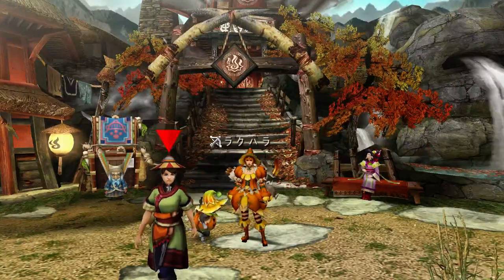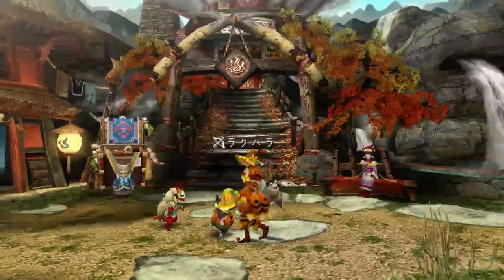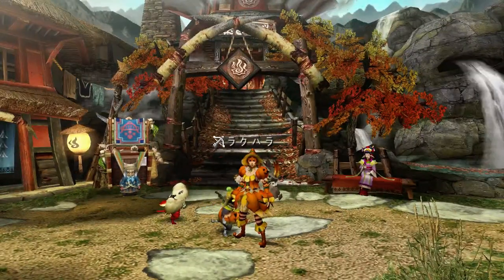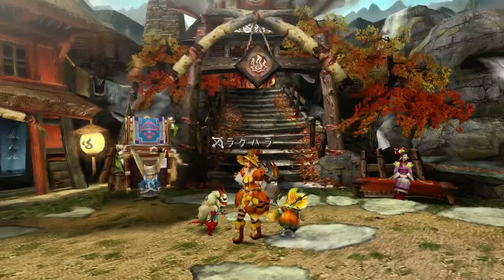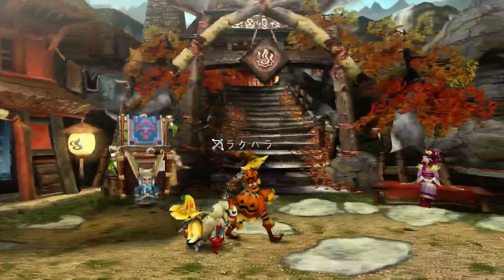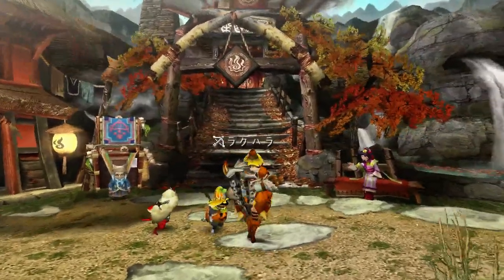Hello and welcome back to Yukumo Village. This is RakuHara and MHGeek here, ready to take on the next urgent quest. But before that, as you can see, I've given Erex a new set of equipment — the Barrier of Equipment for the feline companions — and he looks awfully adorable, doesn't he?